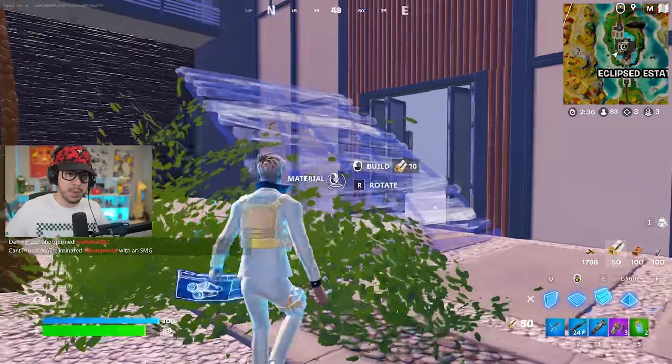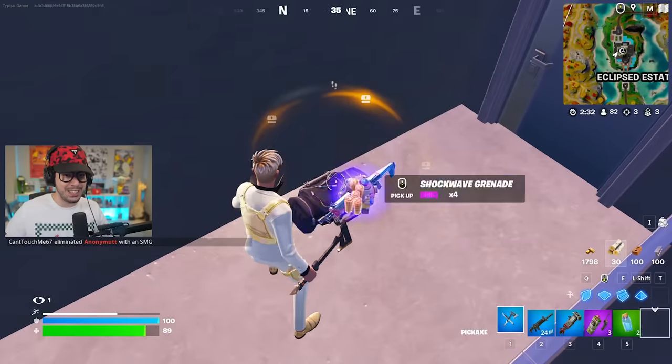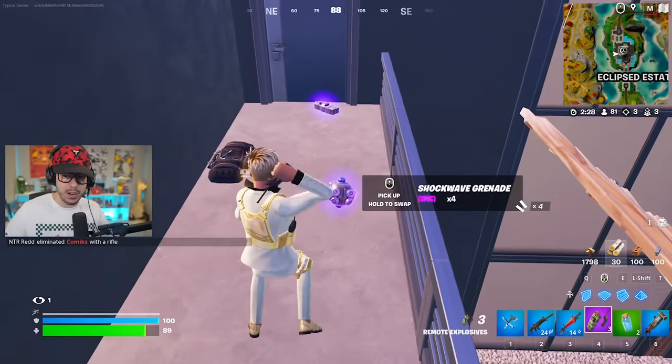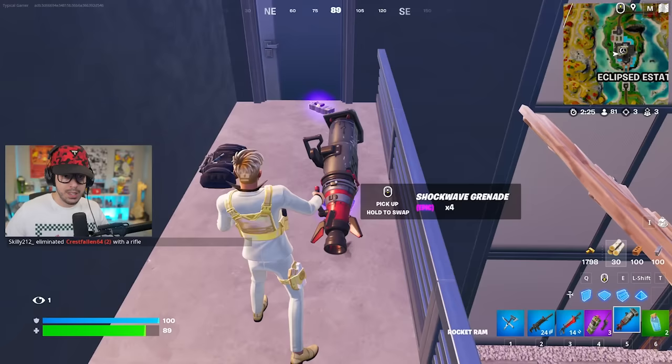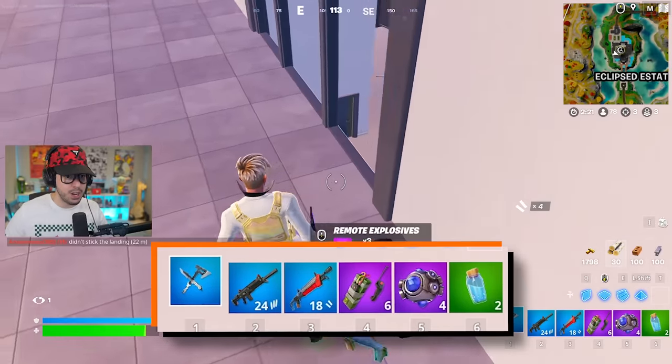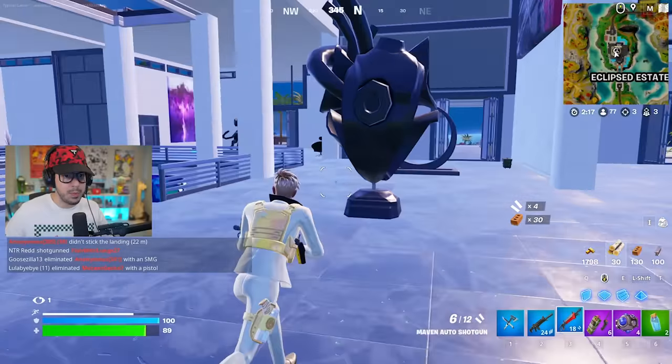Feeling pretty good, drink this big pot. Let's go up here — ice bags on ice bags! A blue Maven, that's actually pretty awesome. I'm gonna drop the rock around for now and get myself some more C4 and shockwaves. Not so many more people are here.